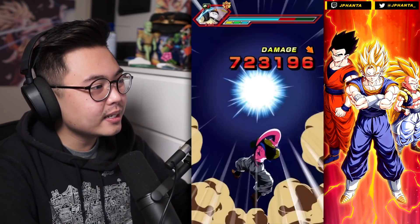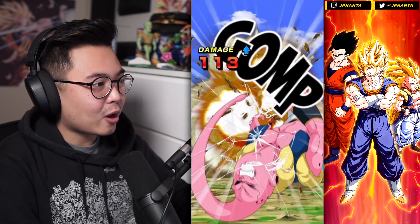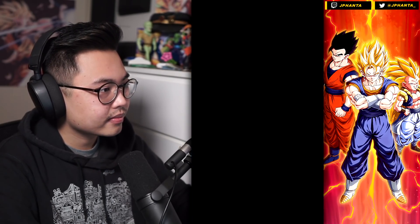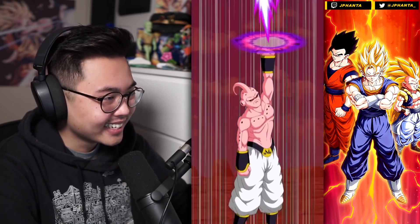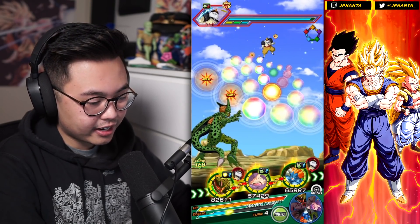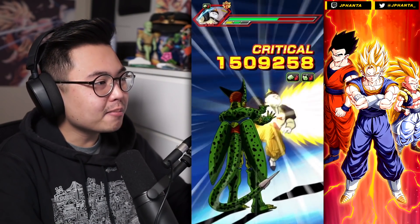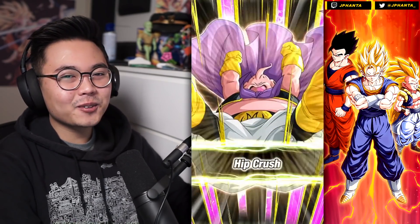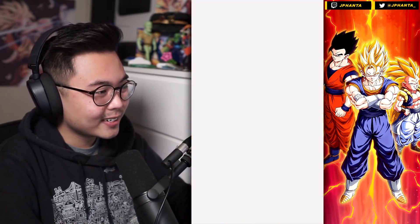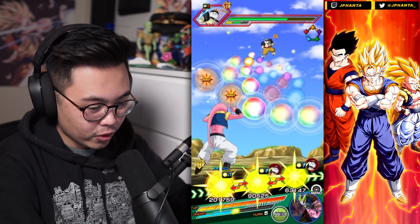I kind of like the super attack. I've seen Vegito's one, and I kind of like this one a little bit better. The only thing I like about Vegito's is the counter — out of all the animations, the counter part is like the best. Let me know who you prefer: Boo Tanks or Vegito? Let's check out the defense — 200,000 defense already. That's with double support.